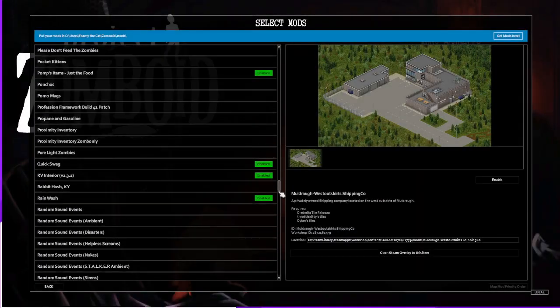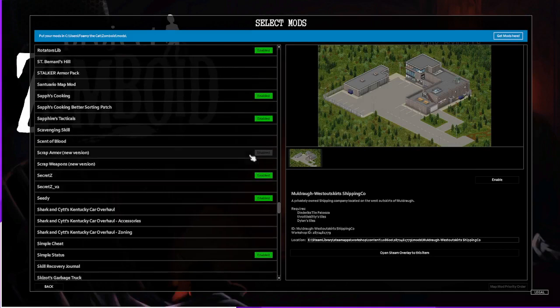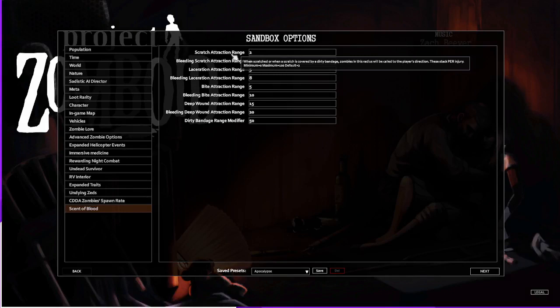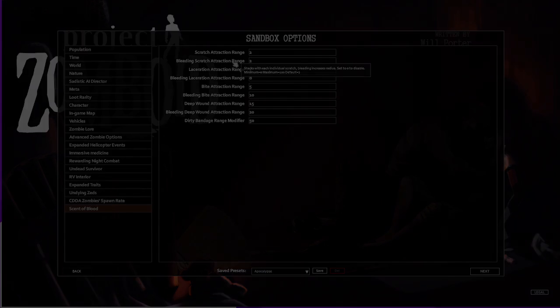Zombies can be aggroed by hearing and eyesight, but what about scent? If you are looking for another way for your character to risk alerting zombies in the area, turn on the Scent and Blood mod. You can change in the sandbox settings how close you need to be for the zombies to smell your character from various circumstances. These include your character in general, mild open wounds, and more severe wounds. Now you have one more thing to worry about as your character navigates the world — or you could just make sure the character never gets hurt. Good luck with that! Luckily, the blood on your character's clothes and weapons doesn't count.